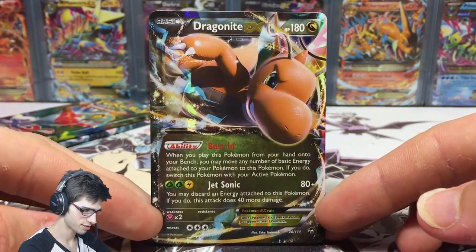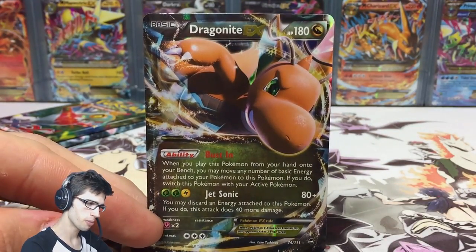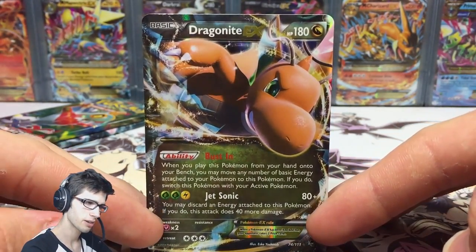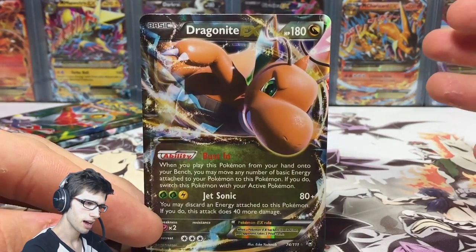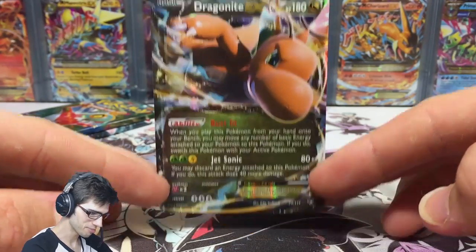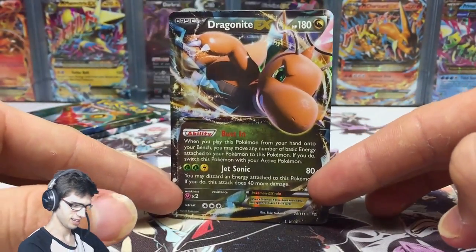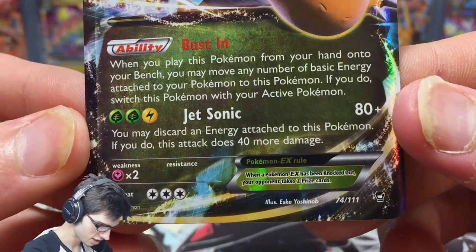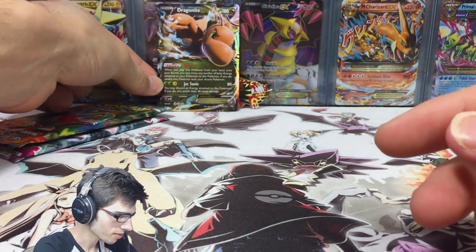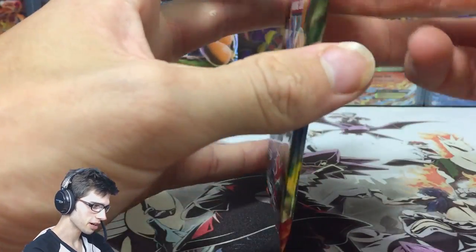Dragonite absolutely loves me — I swear I've pulled so many of these throughout these collection boxes. Feel free to check out some of my other openings; there's one about four videos back where I pulled another one of these. Dragonite EX has Bust-In and Jet Sonic. What a way to kick it off!